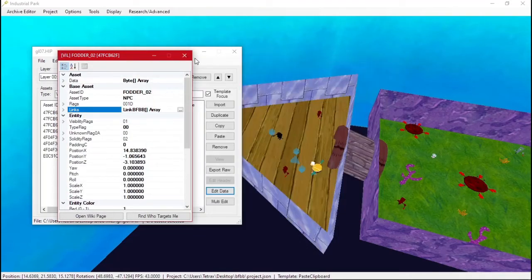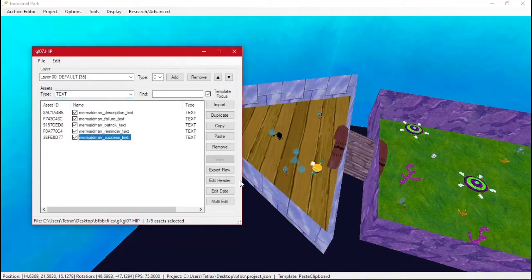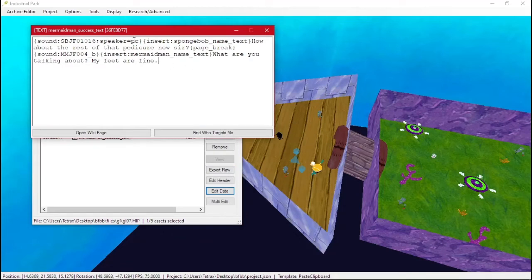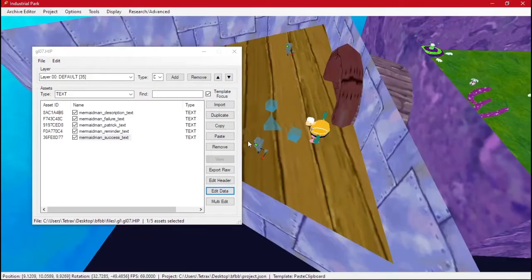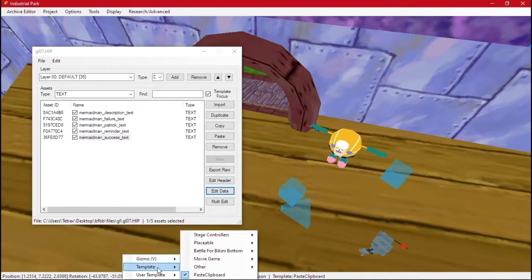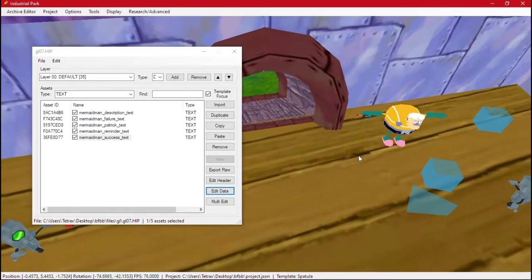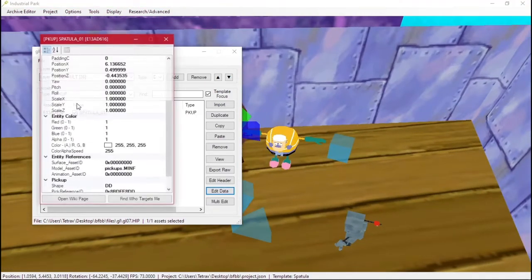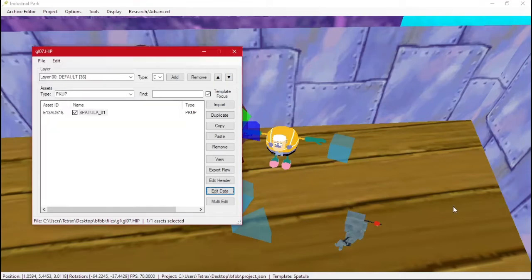Now whenever we finish the mission, we have a success text. We can also spawn a spatula with it. We'll use one final camera and place a spatula down. Under Battle for Bikini Bottom pickups, select spatula and place it down. We need to make it invisible — do that twice — and we'll also add a camera that will show us the spatula.